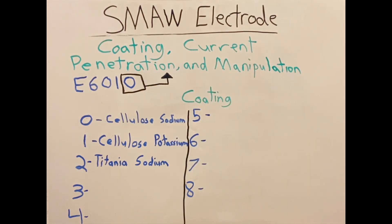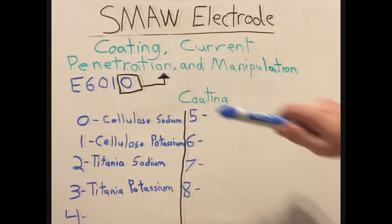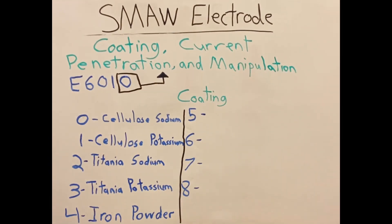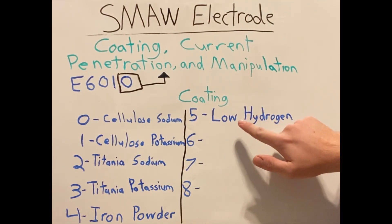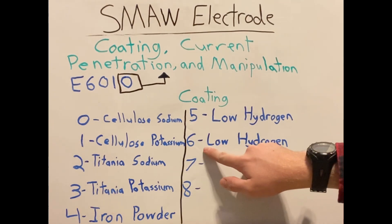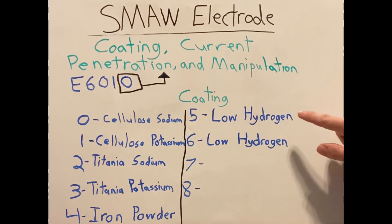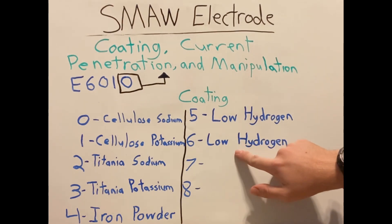Our two for our final digit is titania sodium. If our final digit is a three, it is titania potassium. An electrode ending in digit four will have an iron powder coating. A stick electrode ending in the number five as our last digit will be a low hydrogen coated electrode. If we have a stick electrode ending in number six, it will also be a low hydrogen coating — the same as five in coding, though not the same in current, penetration, and manipulation.